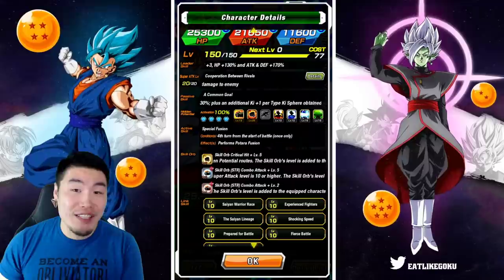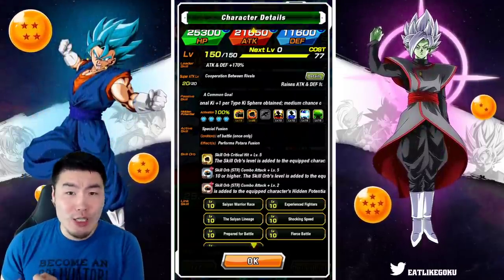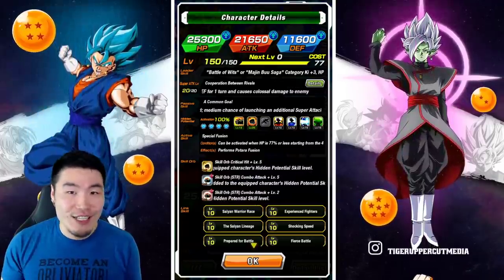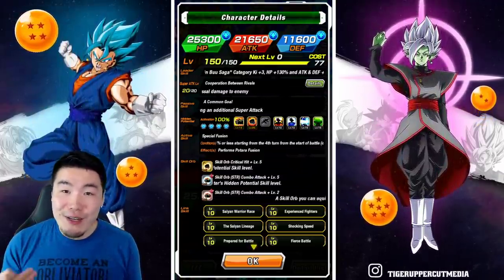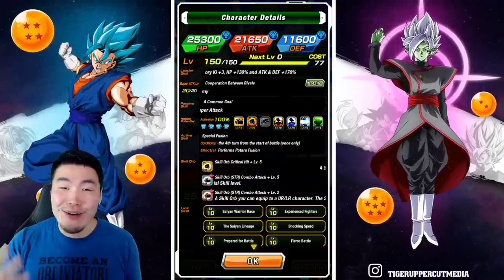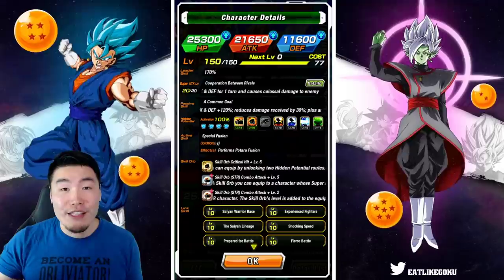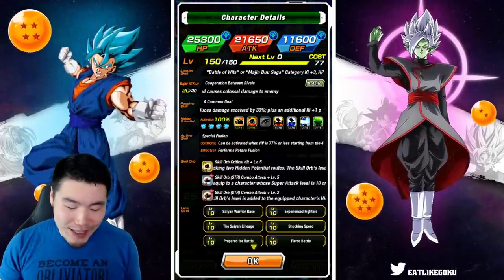Level 5 crit, level 5 additional, and level 2 additional for the bronze, for a crazy level 13 additional and level 25 crit. That's a 50% chance to crit on top of the medium chance he gets once he fuses into Super Vegito, so this should be a lot of fun.